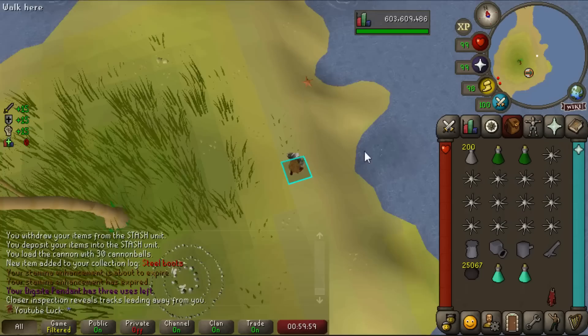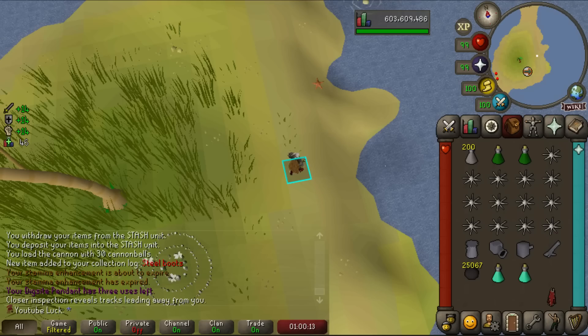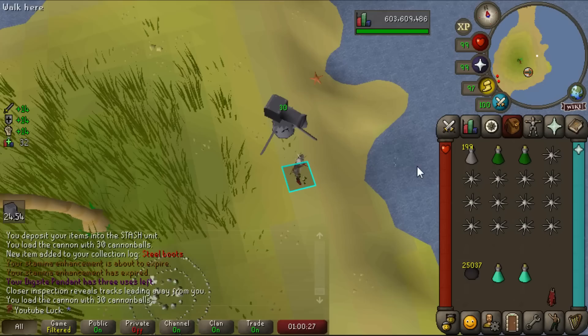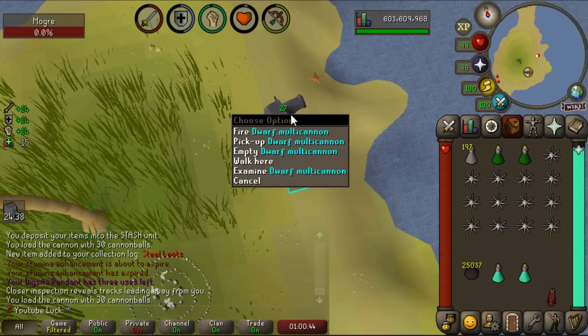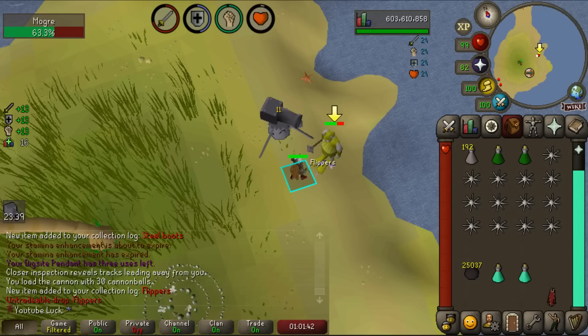Now for a grind I struggled with on my main — we're going for the flippers and the mudskipper hat. Mudskipper hat is about 1 in 25, flippers are 1 in 64. It took me around 300 kills to get the flippers on my main. You throw fishing explosives in the water, the mogre comes out, and you attack it. You can set up a cannon here that automatically fires when they emerge from the water. I set it up perfectly on a double-shot spot — and we just got the flippers on five or six kills! That's the rare one, 1 in 64!